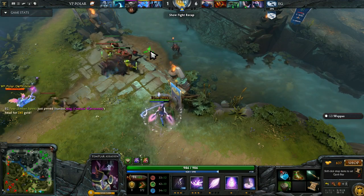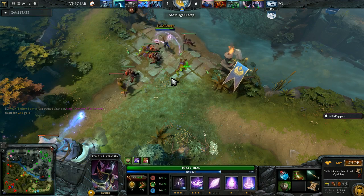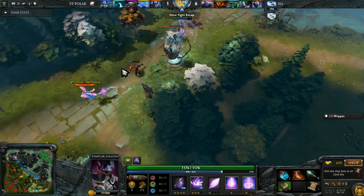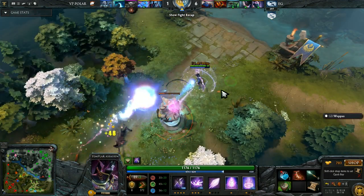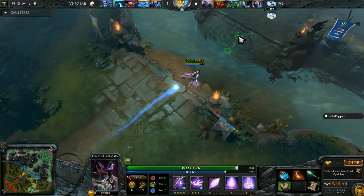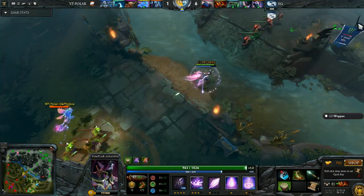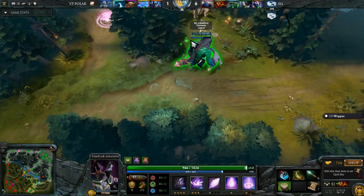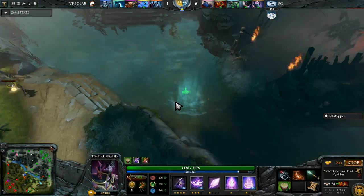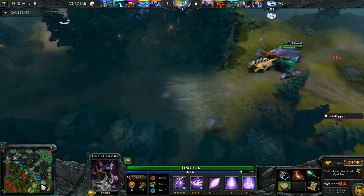Max level Searing Chains — EG players just keep finding great fights wherever they go and make it look really easy. That's what's so impressive about this team. Has he maxed out Searing Chains over Sleight of Fist? It's not going to do any damage until he gets Maelstrom — Sleight of Fist is normal to wait with. Just the fact that he maxes Chains before Flame Guard is more a flavor thing — he wants the three-second duration Searing Chains mostly so he can hold the target in place for Mirana to land her arrows.